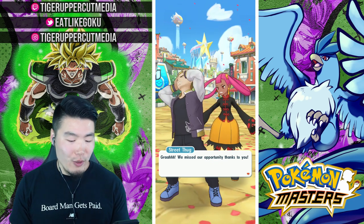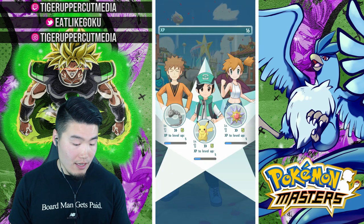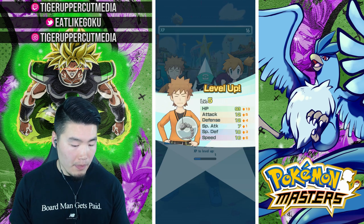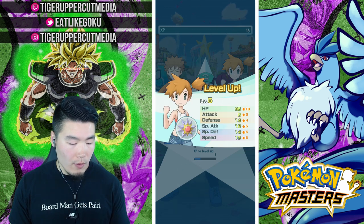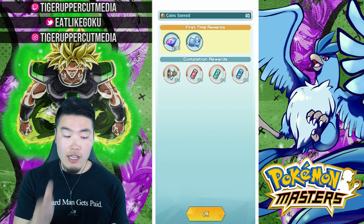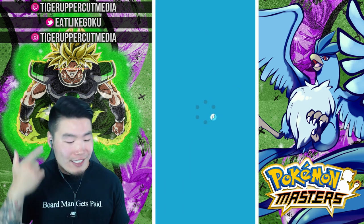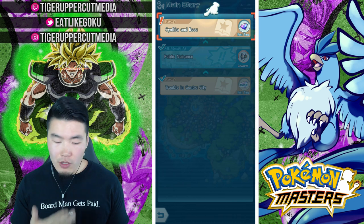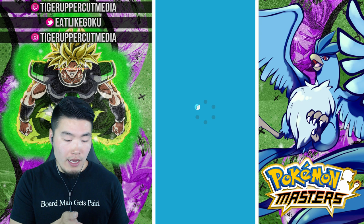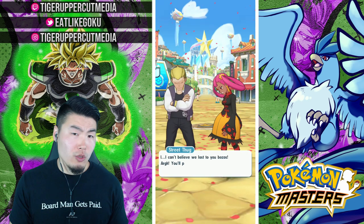Battle complete — we all leveled up to level five, stats go up. I'm curious whether we can switch up the Pokemon that each trainer has, or if each trainer is stuck with their Pokemon. Can we evolve them if they have evolutions? For example, can I evolve my Pikachu into a Raichu at some point? The street thugs retreat after losing.